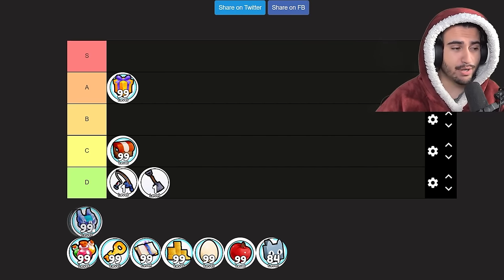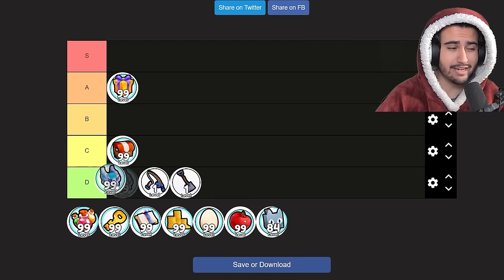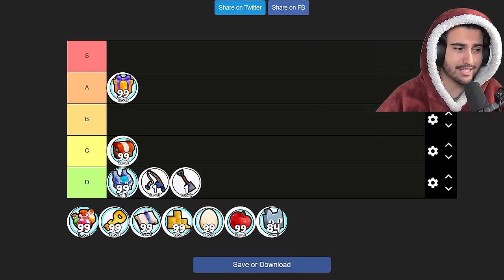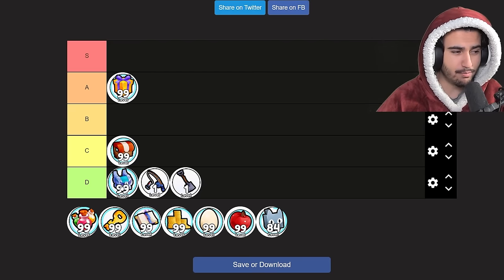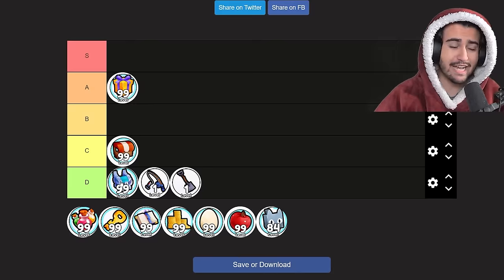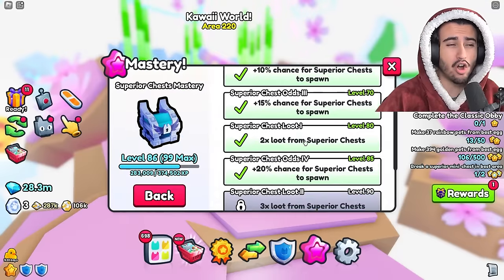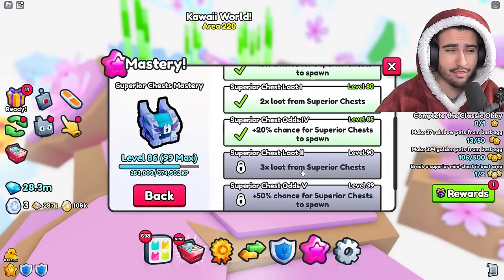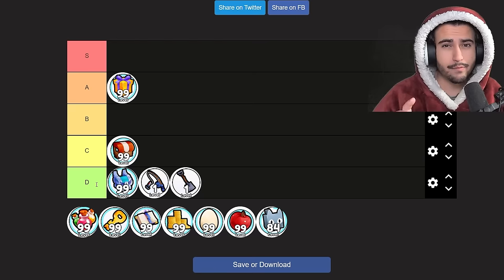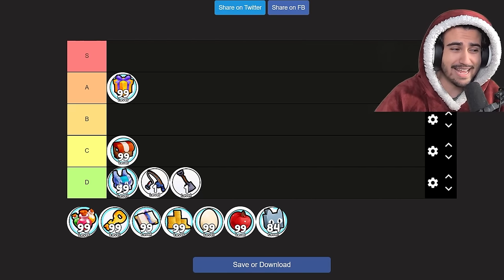Next up we have the superior chest mimic mastery. I'd also put this in D tier — it's a mastery you're just going to get naturally over time as you get the superior chest spawning. If you really wanted to get it quicker you could buy a superior chest mimic enchant and grind with that. The perks aren't really all that good — you get 3x loot and a 50% chance to spawn 5x loot — but for the purposes of the mastery XP potion, this isn't worth it at all.